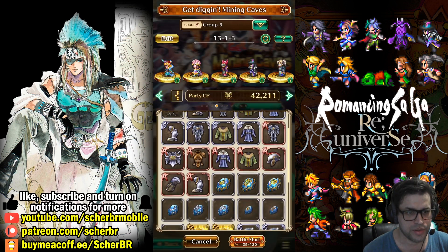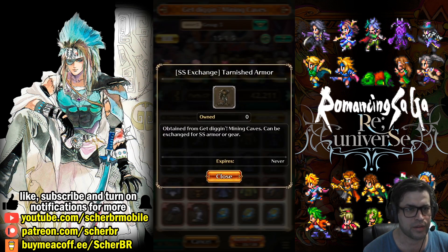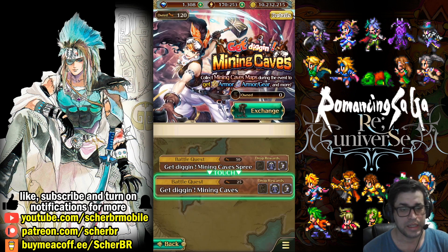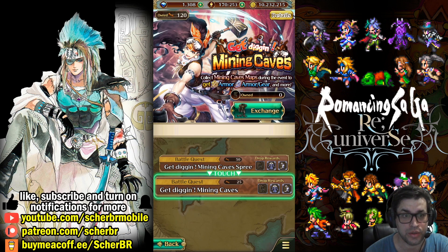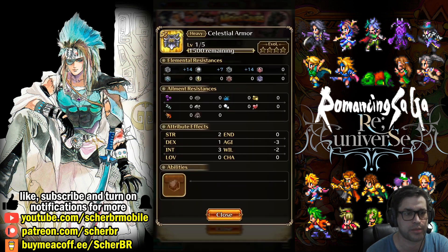The other equipment are just normal Haritie ones — we are after the S ones. And this Tarnished Armor: if we get enough fragments of this, we can exchange it on another place. Yeah, it's here — we need one fragment to trade for the Celestial Armor. The Celestial Armor is interesting since it increases STR and intelligence at the same time, but decreases agility.